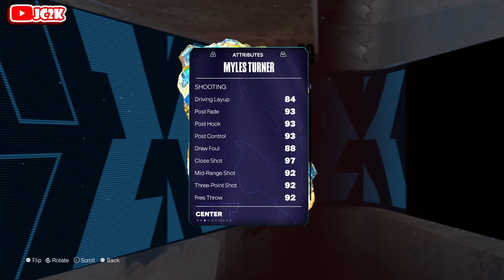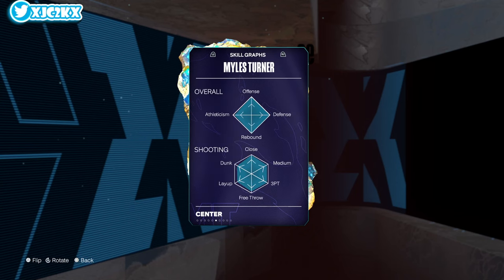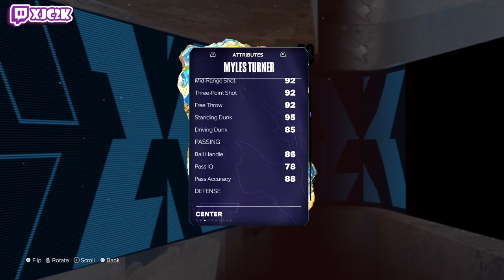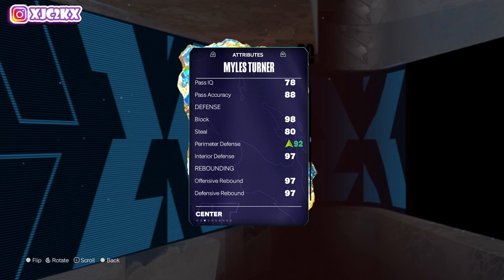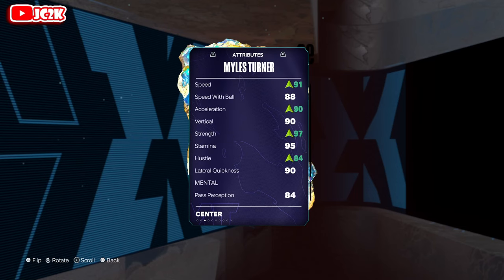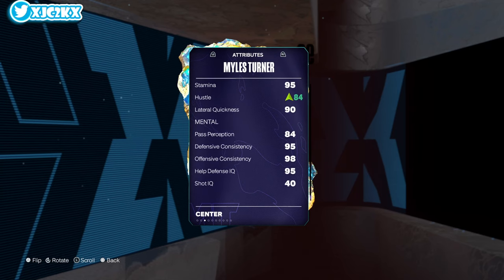He's 6'11" at center, 99 offense, 99 defense, 84 driving layup, 93 post game across the board, 92 mid-range, 92 three-ball, 95 standing dunk, 85 driving dunk, 86 ball handle, 98 block, 92 perimeter defense. Then 88 and 97 interior defense, 97 rebounding, 88 speed, 88 speed with ball, 87 acceleration — pretty good honestly. 90 vertical, around 93-94 strength, 95 stamina, and 90 lateral quickness.